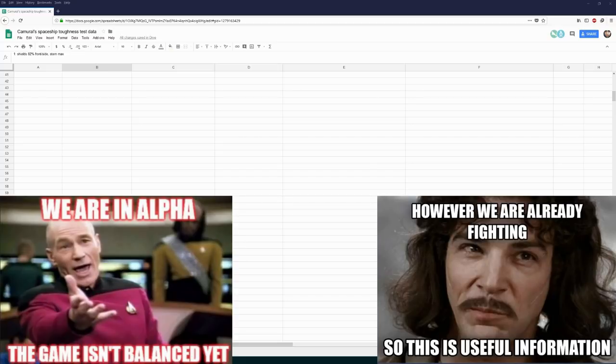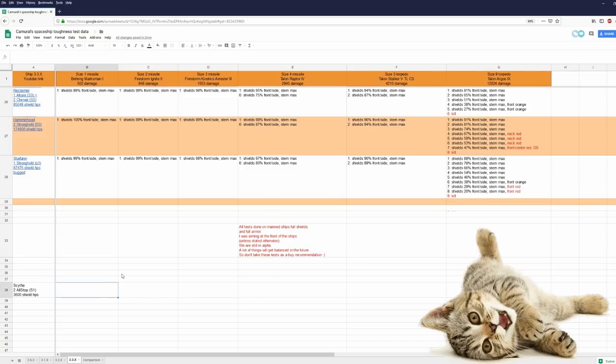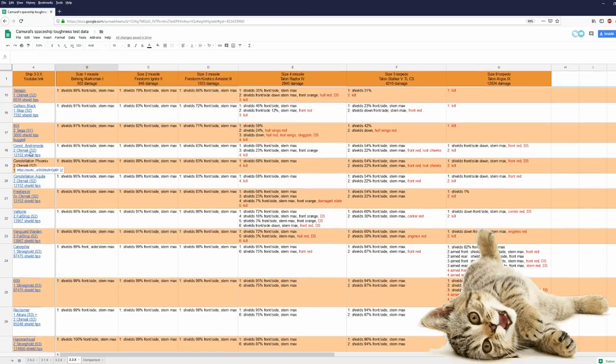I'd like to point out to those who say ship X shouldn't be able to take a size 5 torpedo — I use missiles and torpedoes as a yardstick. I didn't test the Phoenix before 3.3.x. I now include the full shield generators and full shield hit points, and there's no difference between the Andromeda, Phoenix, and Aquila. Those three ships pretty much have the same toughness with a few minor differences.